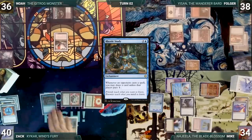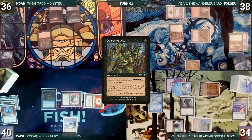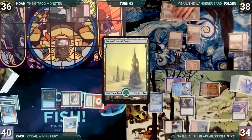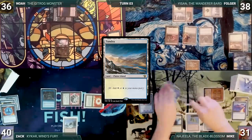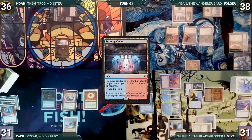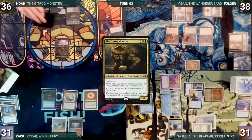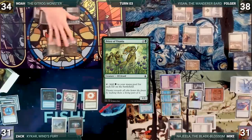Zach draws and casts Rhystic Study; Remora triggers and Mike draws. Zach passes. During his upkeep, the Gitrog Monster triggers and Noah sacrifices Command Beacon; Gitrog triggers again and Noah draws. He draws for turn, plays Ancient Tomb, plays Cavern of Souls through Gitrog naming Elves, taps Ancient Tomb to cast Priest of Titania paying for Rhystic Study, and ships to Folger. At end of Noah's turn, Folger casts Beast Within targeting Opposition Agent; it dies and Mike creates a 3/3 Beast. Noah draws, plays Phyrexian Tower, casts Squandered Resources triggering Remora and Rhystic. He sacrifices Undergrowth Stadium for black mana triggering Gitrog, draws, plays City of Brass, casts Imperial Seal tapping Ancient Tomb, fetches a card losing 2 life. He sacrifices Ancient Tomb for colorless mana via Squandered Resources triggering Gitrog, draws, and casts Allosaurus Shepherd and Noose Constrictor.